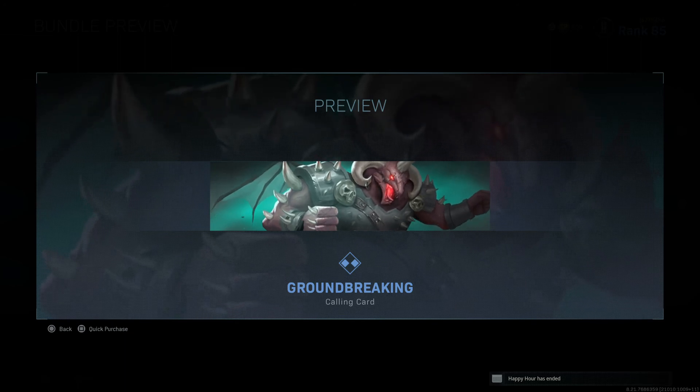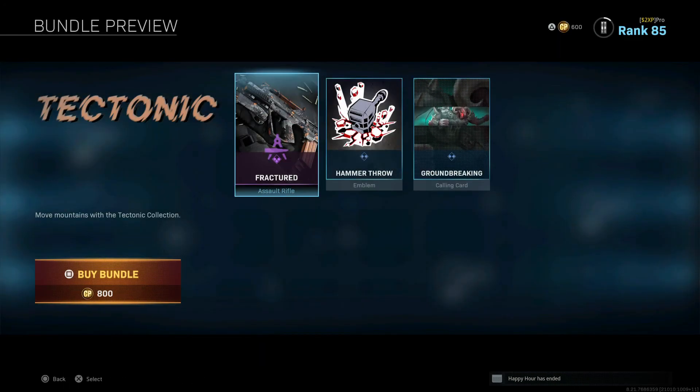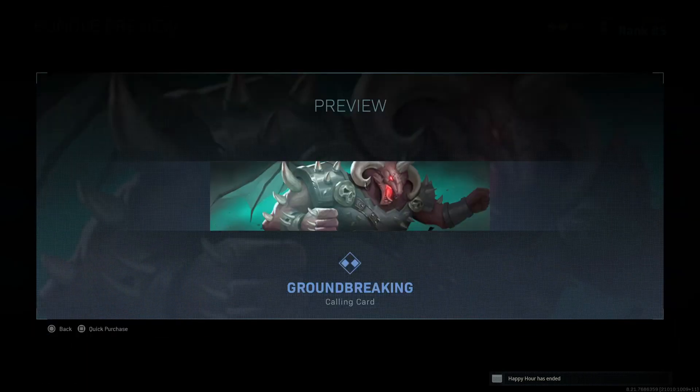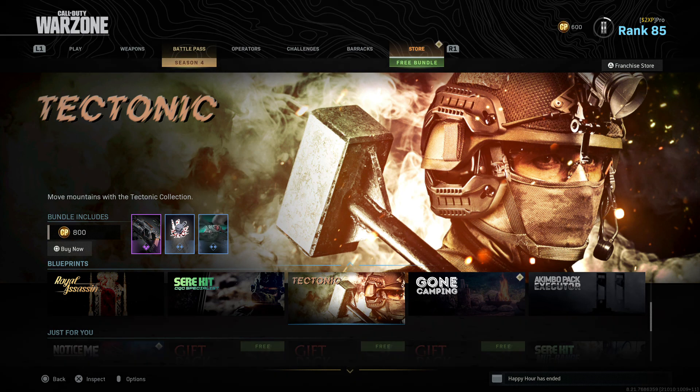Looks awesome — clap eyes on that and you know you've met someone good. Good gun, good calling card, 800 CP — yes all the way. It's a nine out of ten. Not a huge bundle but the price isn't huge either. It would have been a ten if the emblem matched better — giving the hammer some of that fire or grey from the suit to make it stand out. Nine out of ten, it's a buy. Tectonic is definitely vibrating through my senses — catch you in the next one.